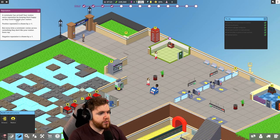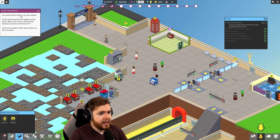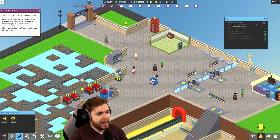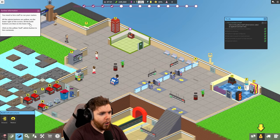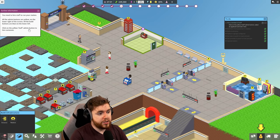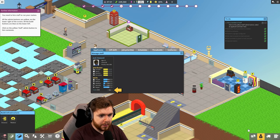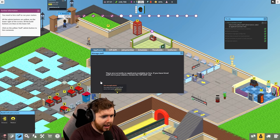A commuter has arrived. Your station earns reputation by keeping them happy. Positive reputation. You need to hire staff to run your station. All the admin buttons are yellow on the lower right of the screen, all the build buttons are blue on the lower left. Click the yellow staff admin button to hire somebody. We get Josh Stewart, 506 pounds. We'll hire you.